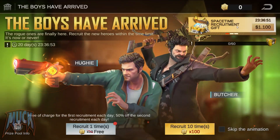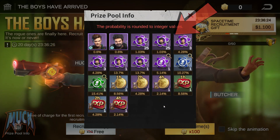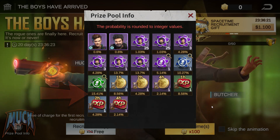In the recruitment, we will have a 0.6% chance of getting Huey or Butcher, in addition to the fragments of the heroes. As we know, with 100 fragments we will get a chart of the hero. There are also other things that, let's be honest, are worthless.